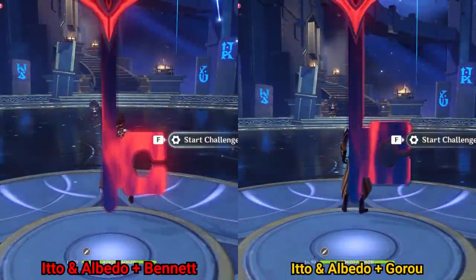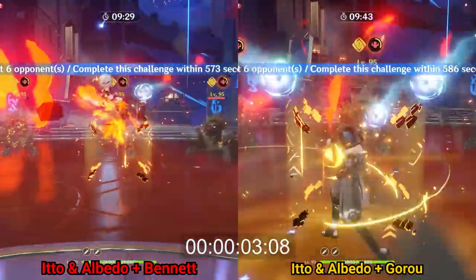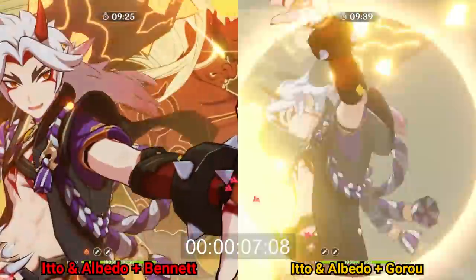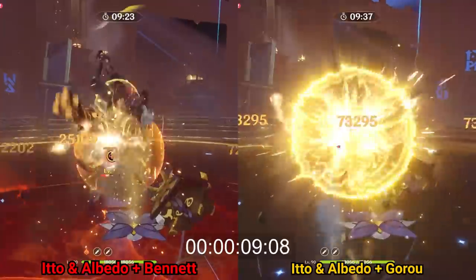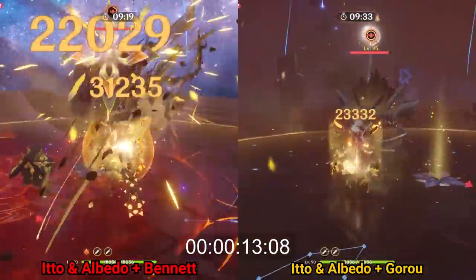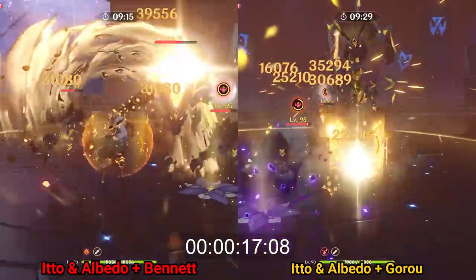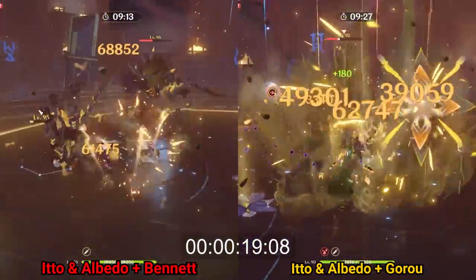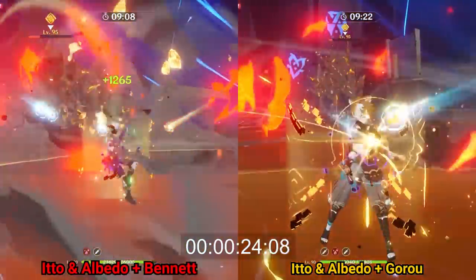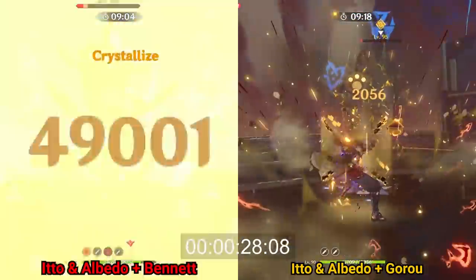Now let's compare my support Goro to a Festering Desire Bennett on an Albedo Ito team. In summary, for these two runs, Goro actually provided a larger damage boost to Ito than Bennett did, going from 60,194 for his slam all the way up to 63,946 damage. And because Goro also buffs Albedo's Blossom damage as well, replacing Bennett with Goro in this situation led to a faster clear time of 28 seconds and 47 frames versus the Bennett team of 31 seconds and 24 frames.